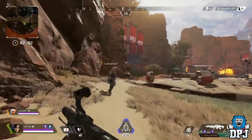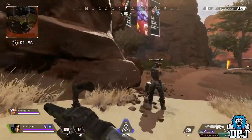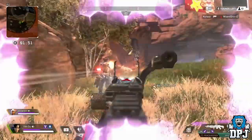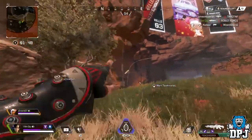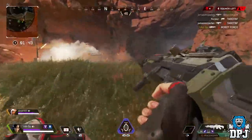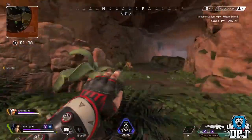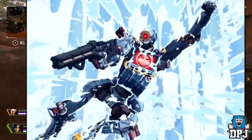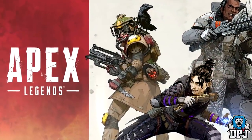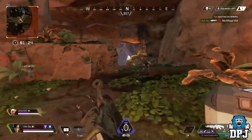The most obvious upcoming weapon is the L-STAR EMG heavy machine gun. It was actually datamined before the Havoc rifle, and many — including myself — thought it would be the first new weapon to arrive. You may have already seen the Havoc in a trailer held by Pathfinder before its release. The L-STAR can be seen every time you log into Apex Legends — look at the weapon Bloodhound is holding on the title screen.